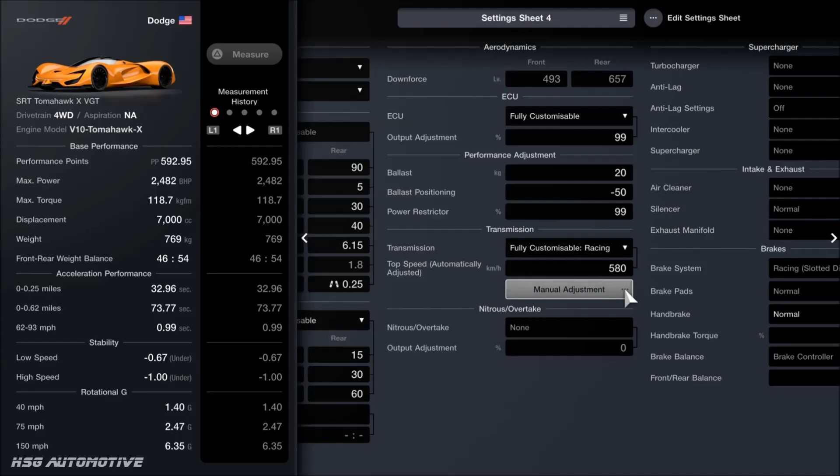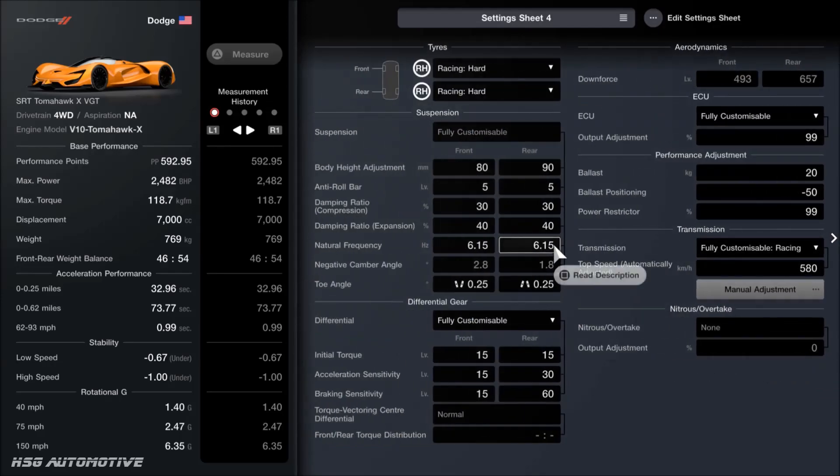For some reason it doesn't seem as consistent as it should be. If that does happen to you, I'd recommend leaving the menu and coming back in to see if that's made a difference. Or try the process from the start again under a new setting sheet, making sure you do it in the same order. If that still doesn't work, try someone else's method — but give it a couple of tries before you give up.